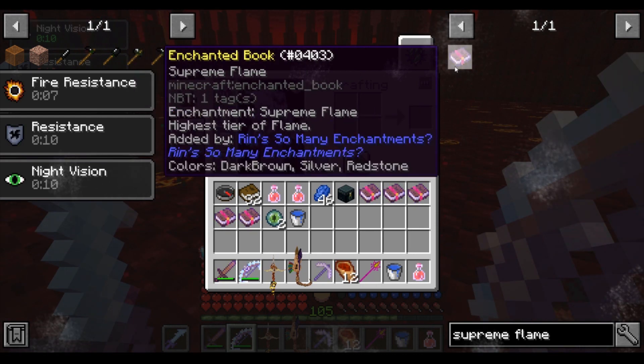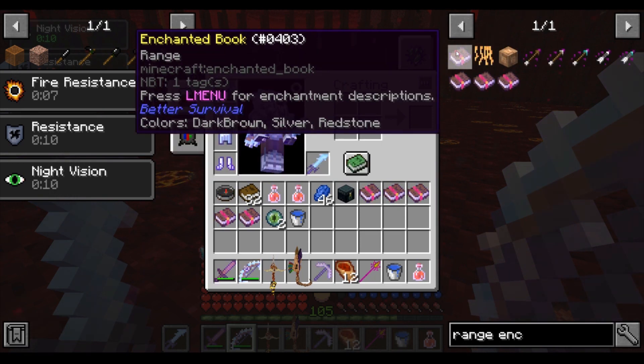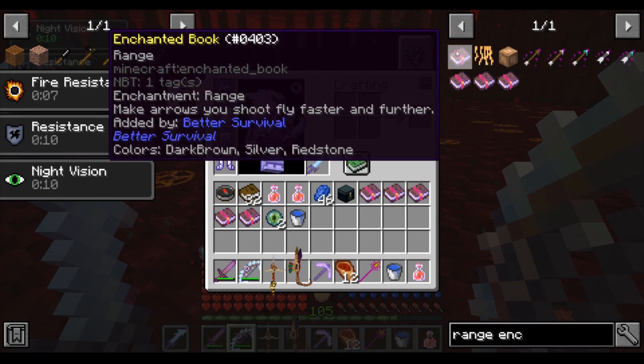Supreme Flame — this enchantment, despite being on an ice weapon, actually does the full fire damage, setting the enemy ablaze and all. Range — this enchantment allows your arrows to fly even further.